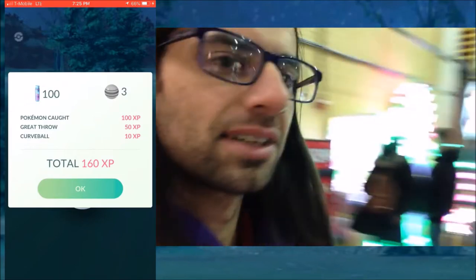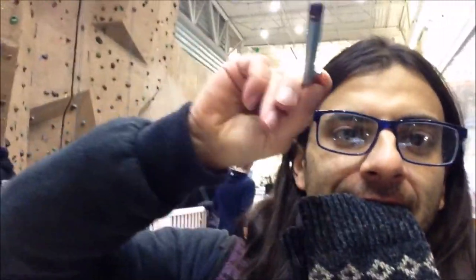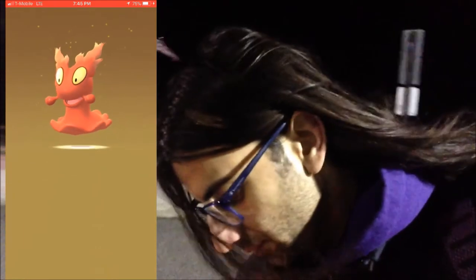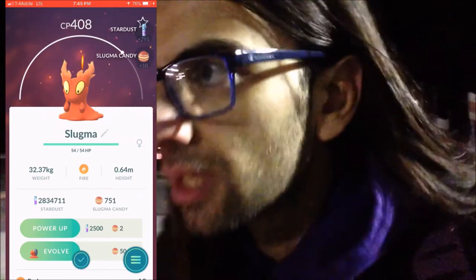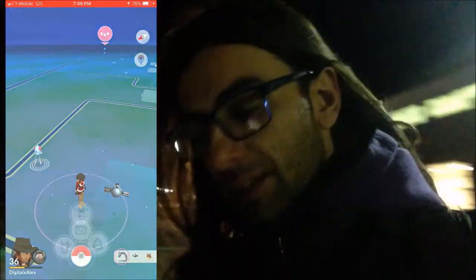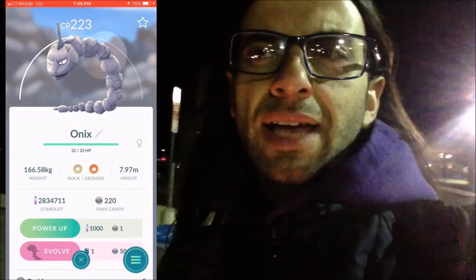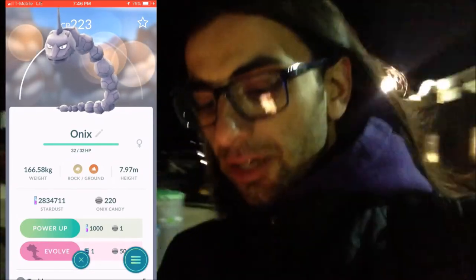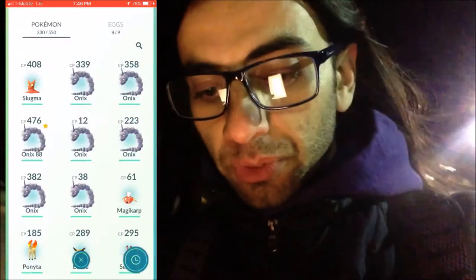We're back on the grind — by the way, these are my gloves. We got an egg hatching: Slugma! Let's check the IVs on this guy — I still don't have a hundo Slugma, I got like 95s and 93s. 408 doesn't look like a hundo actually. So far we are doing really good. Update: 220 candy — I came here with 100, so we got 120 already. That's more than enough to power up my 96 IV. One benefit to having a stylus is you can film and play in the cold.